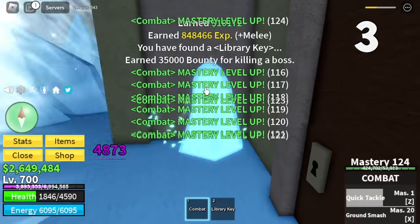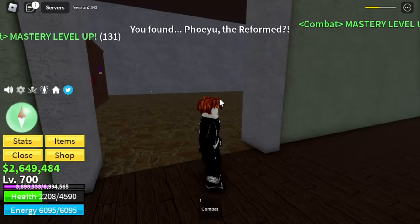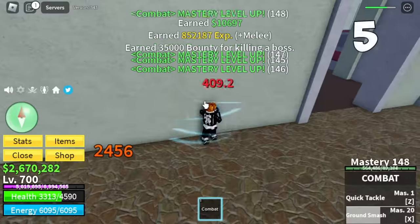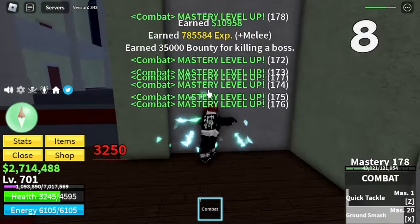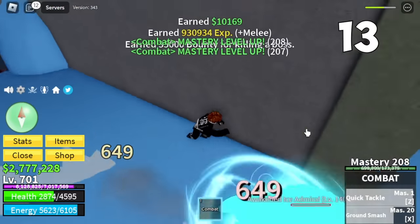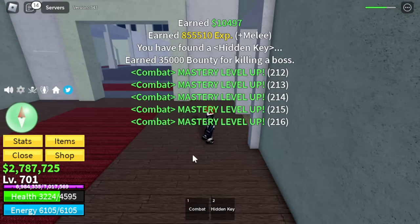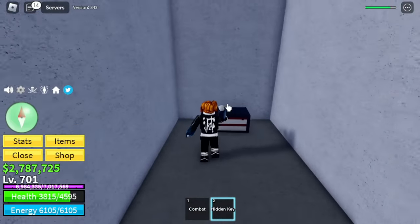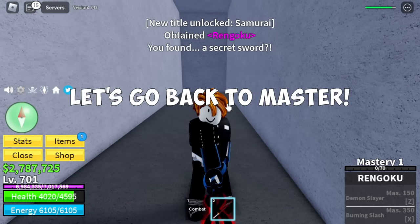By the way, you can also get the Library Key here. You can open a door here to get the Death Step. It's kind of hard to get the Hidden Key compared to the Library Key, but that is our goal to get stronger. Once you get the Hidden Key, just head to this part of the Ice Castle. There is a Hidden Room on the right side if you're facing the spawn point of the Ice Admiral. Now that we got the sword, let's go back to our Master.